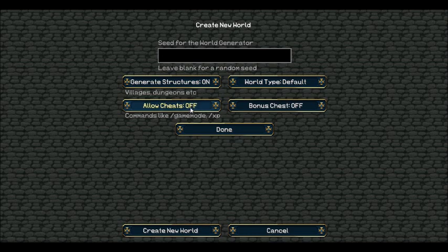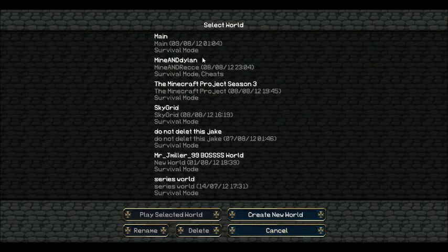You can allow cheats, which enables a lot of single player commands but in a less advanced version. There are also bonus chests — when I went on to the start of a game I found a chest straight away and it had a stone pickaxe in it. It doesn't have diamonds in it though.